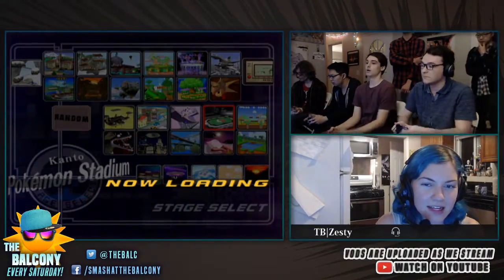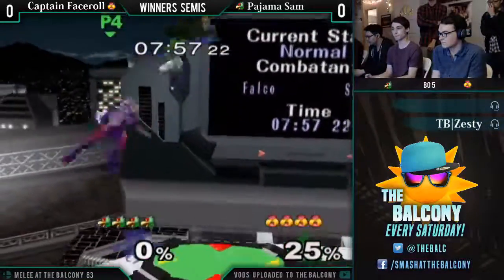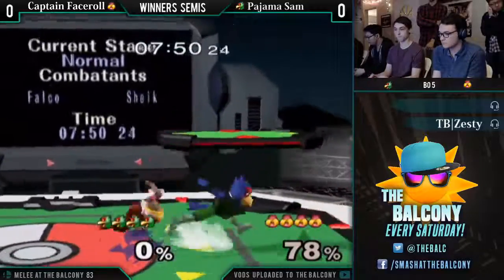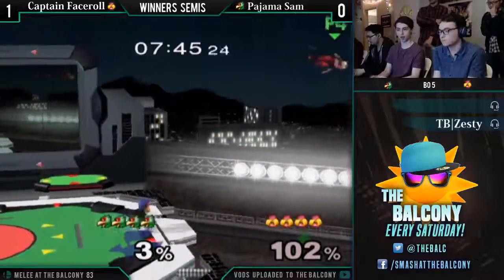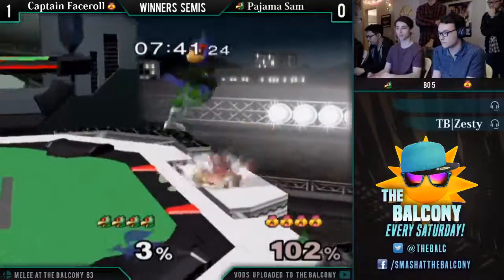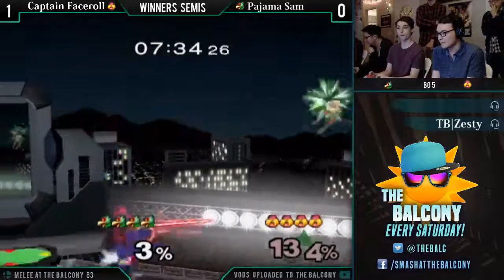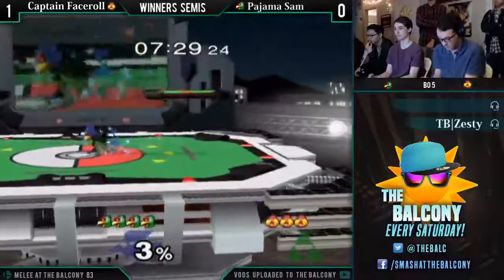Getting rid of the top platform will make it harder for Sheik to get around. With the best of five, you can kinda mess around — you have games to spare technically, but you still have to win three. Good laser damage — Pajama Sam is actually starting off really strong in this set, and he only took 3% damage.